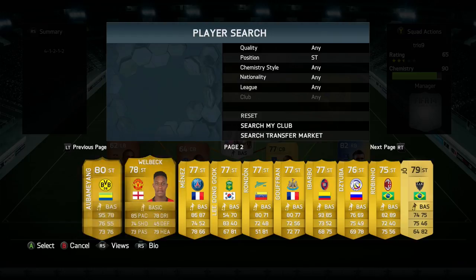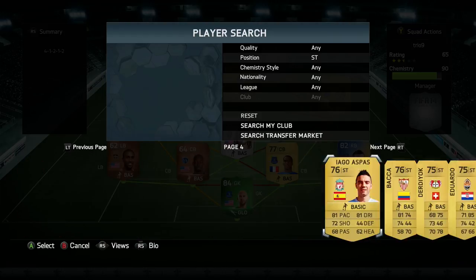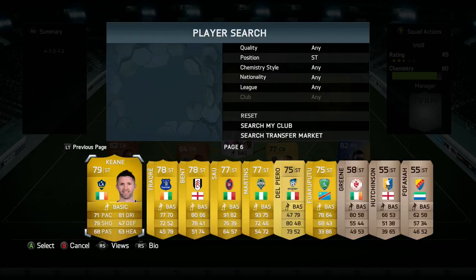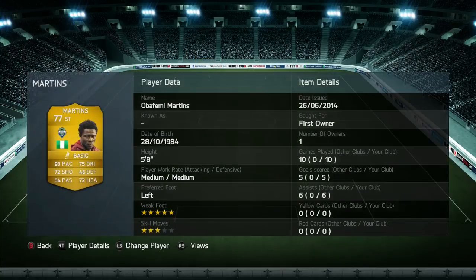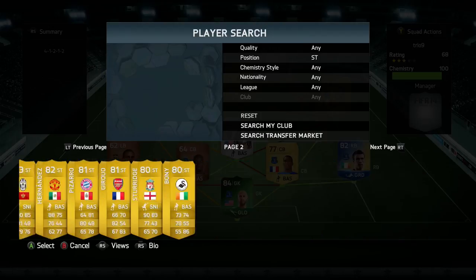In the striker position we're using Obafemi Martins, who's always been a pacey player on FIFA 14 — any FIFA actually. He's a really quick player with a nice left foot, and he got me 5 goals and 6 assists in 10 games, so 11 points for this trio. He's got medium work rates, a 5-star weak foot so you can use his right foot too, and 3-star skills. His pace is obviously really quick.